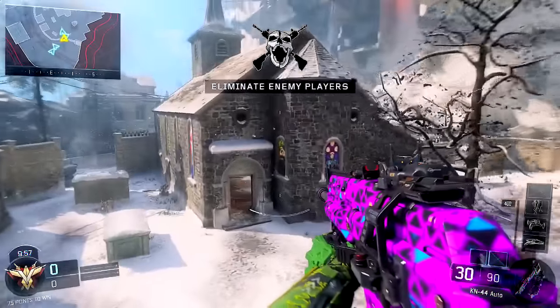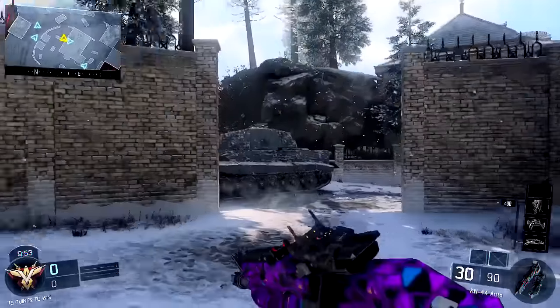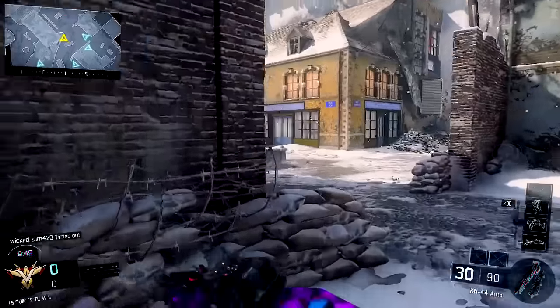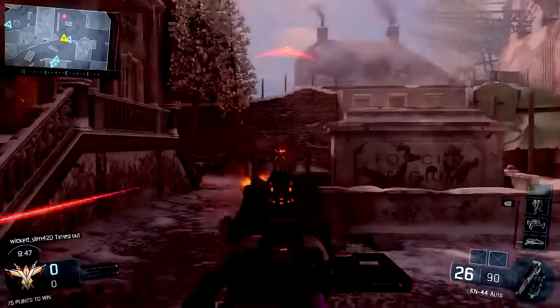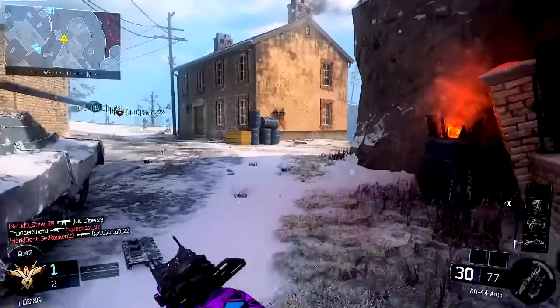So anyway, let's get into this gameplay here on Stronghold. Picked the wrong doorway to walk out of, man. Got destroyed. So anyway guys, I'm using this KN44 with the ELO sight, the grip and rapid fire.